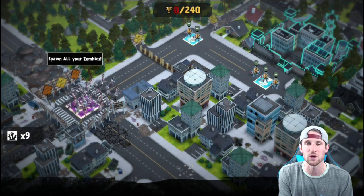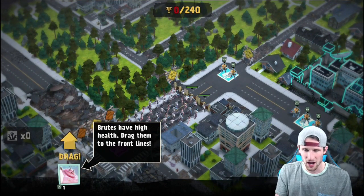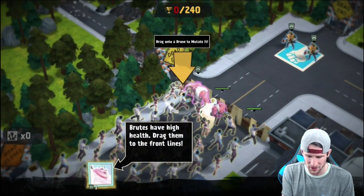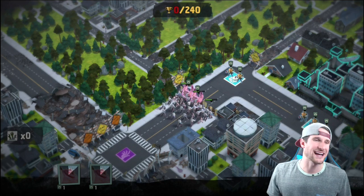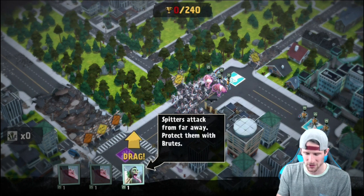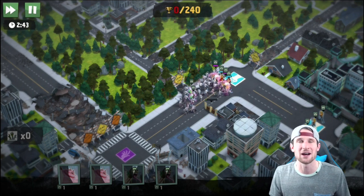You can see over on the bottom left that I have 50 units. We're going to deploy all of these zombies — they're going to run up to the wall. We've got this brute right here, we're going to drag him to the front. These brutes are going to be kind of the tanks or giants of the attack, taking the brunt of the damage.